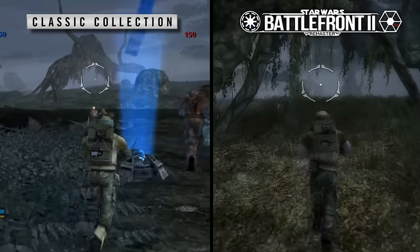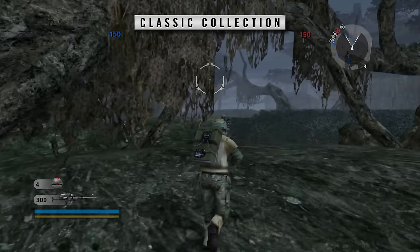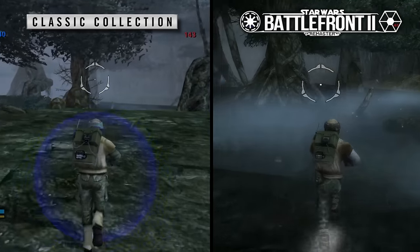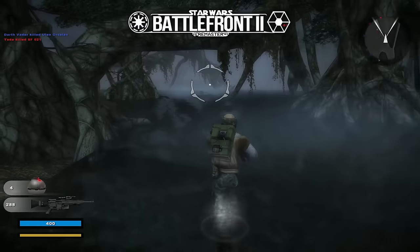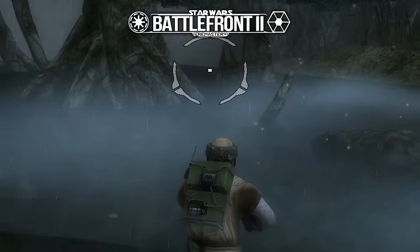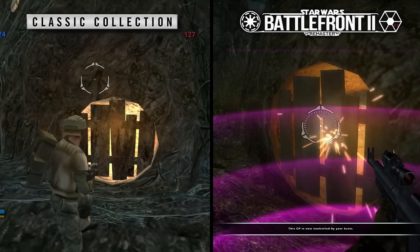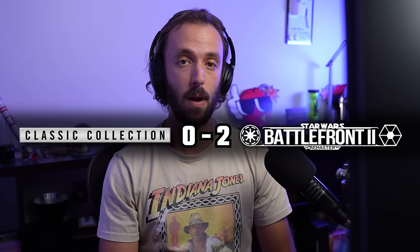Next up is Dagobah, which is another one of the darker maps in the game. The Classic Collection once again feels kind of washed out, with no real definition in a lot of the textures. Whereas in Battlefront 2 Remastered, even the fog creates more of an atmosphere. It feels like there's so much more attention to detail, just because of the difference in lighting and shadows. I was also noticing smaller details like the fireflies, which were also in the Classic Collection but don't really have the same atmospheric feel. Overall, the Remastered just looks a lot more atmospheric — like a more realistic world, closer to a modern game. That's two points for Battlefront 2 Remastered.